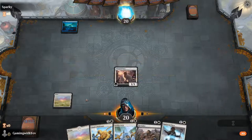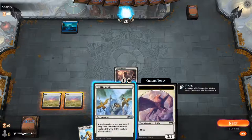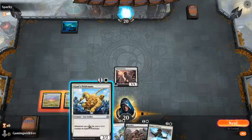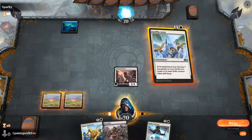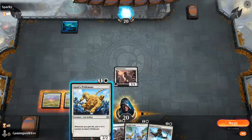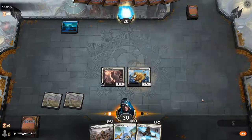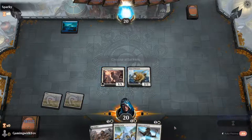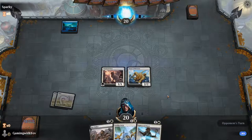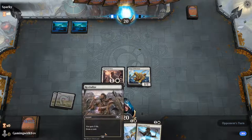Now we're going to talk about enchantments because we know what creatures are. We'll play another creature — and then we're going to talk about instants.